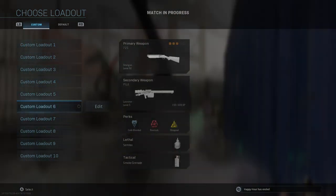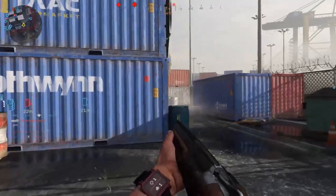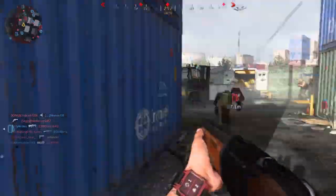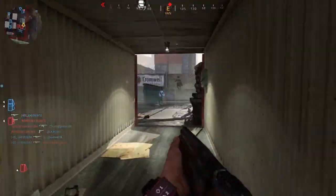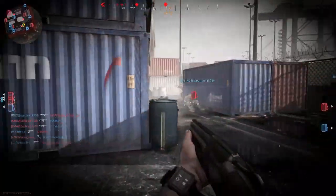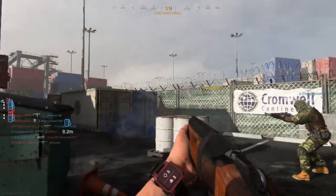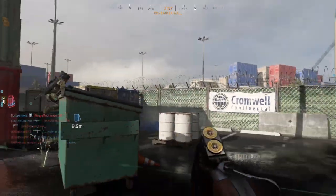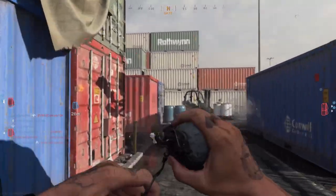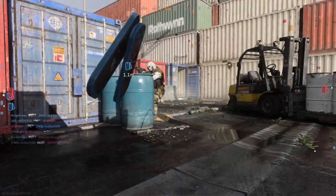I was going for the gold camo, and doing so the hip fire challenges with no attachments seem to be very difficult. I was trying to do the hip shots and it's very inconsistent. If you're aimed directly on someone you'll notice it won't always count as a kill, and these were all in hardcore.